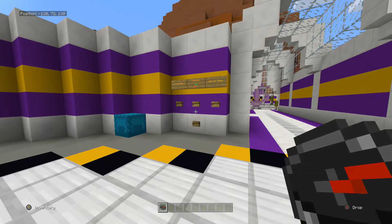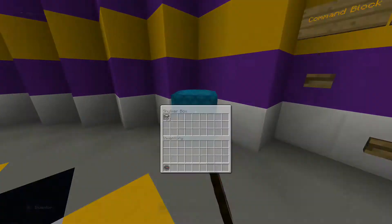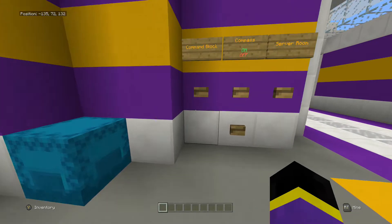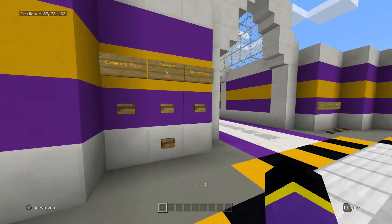I saw the other day that someone published a map — a survival map with a built-in compass — and that compass looked amazing. So I went on the map, had a quick look around, had a look at the command blocks, and I've recreated it for you guys to show you the commands.